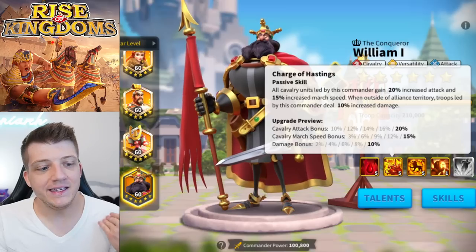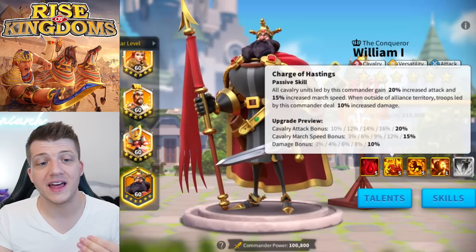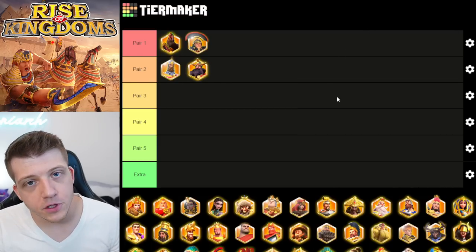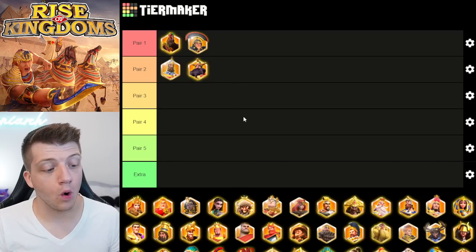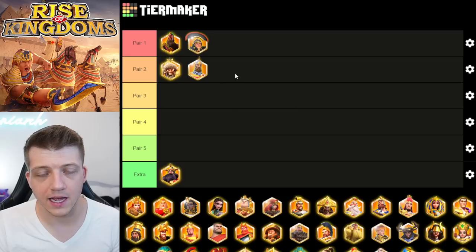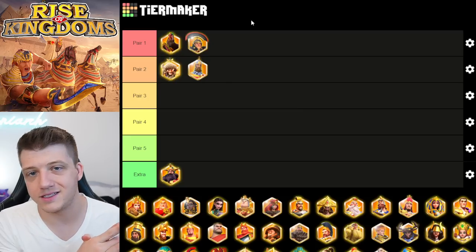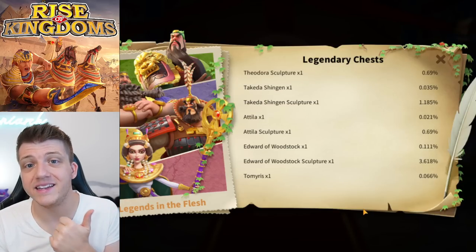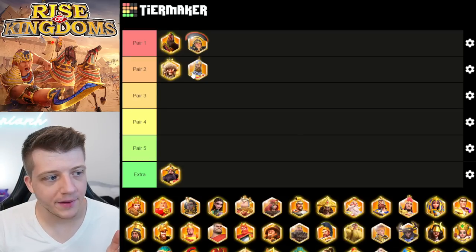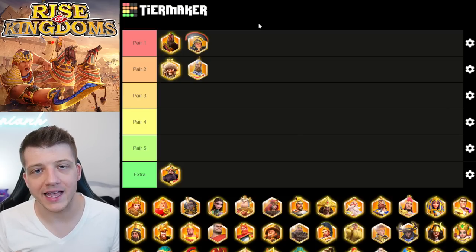William brings crazy AOE, extra rage for you and your allies, a defense bonus, and deals extra damage when outside your alliance territory — really giving Nevsky a ton of extra tools and the AOE he's missing. He's an exceptionally good pair whether he's with Nevsky or Saladin. If you don't have William or you're using him with Saladin, an Attila + Nevsky combination is a really solid option. Nevsky + William will be easier to get as a free-to-play player, though Attila is now available via legendary chests in Season of Conquest kingdoms.